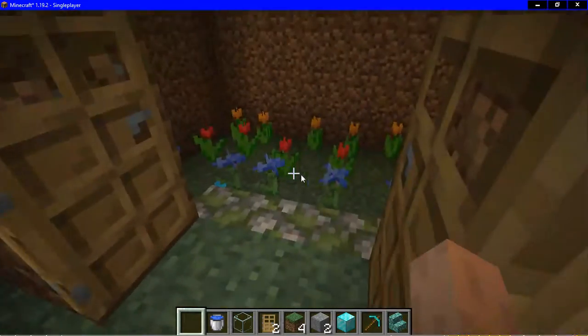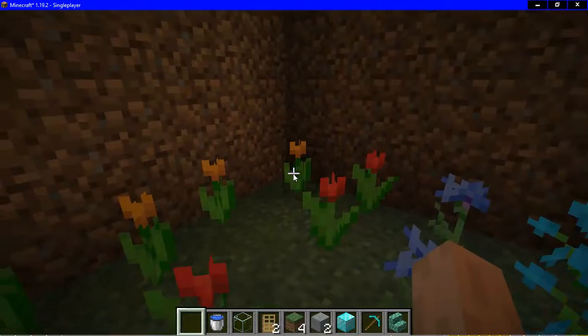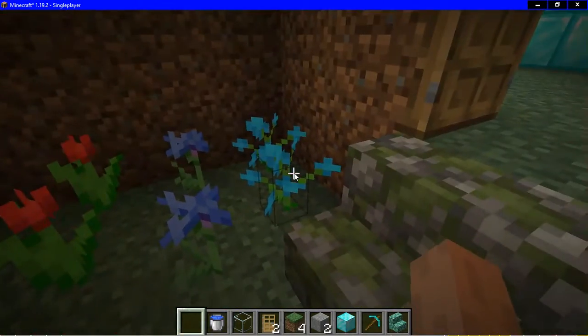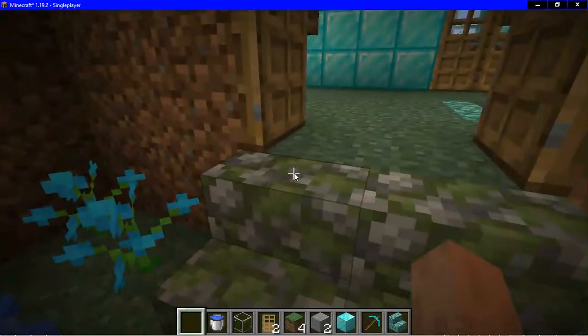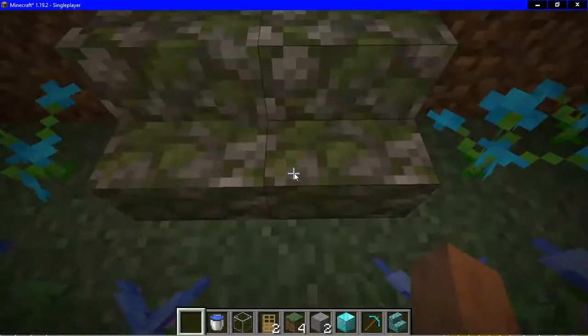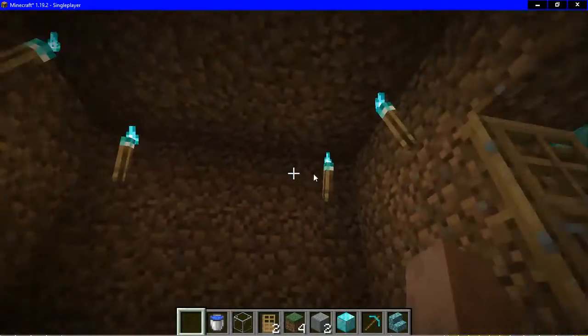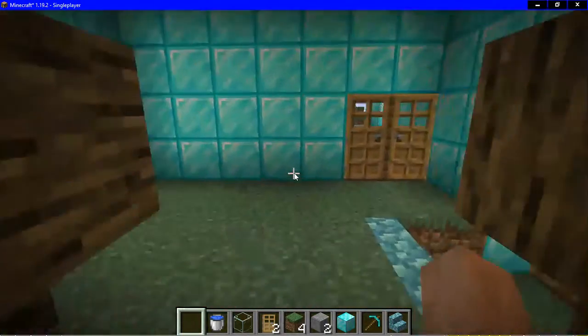Now I'm gonna open this. Here's the place where I keep all my plants, like flowers. We got orange tulip, red tulip, this blue flower and the other one is blue orchid. Yeah, it looks so nice. I also got this stair that is made up of leaves, and then I have all these soul torches here put on top.